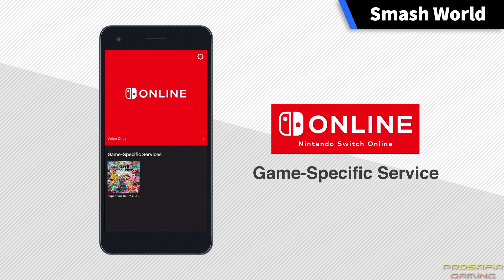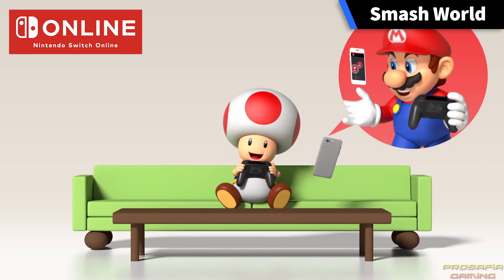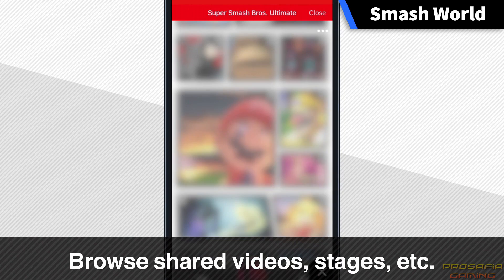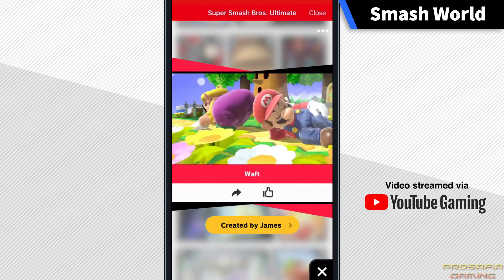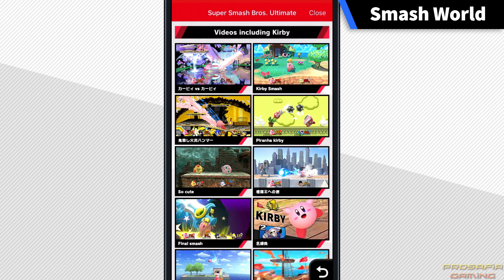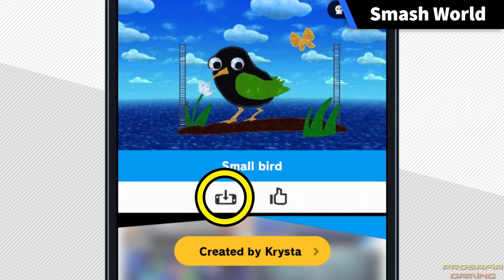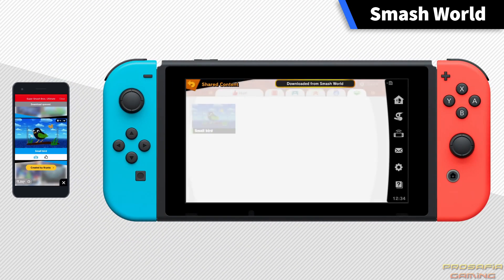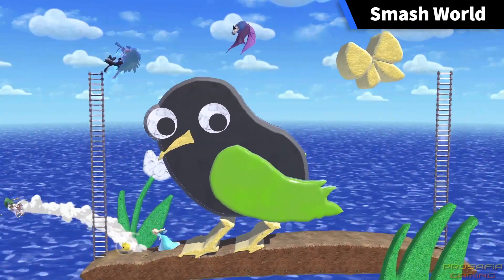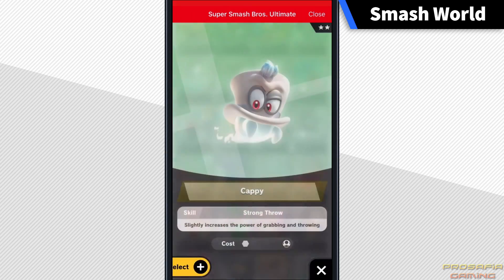Smash World is a service found in the Nintendo Switch Online app for smart devices. The app already supports voice chat, and now you'll be able to easily view recommended videos and stages in Smash World without starting up the game. You can also search for videos by fighter, and recommended stages can be viewed in one place. If you find some you like, simply tap the queued downloads button — the next time you start up Super Smash Bros. Ultimate, you'll be able to download them to your system. You can also check in-game notifications here, or create a new spirit team by using spirits in your collection.